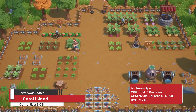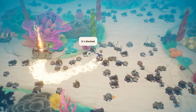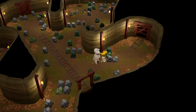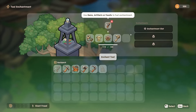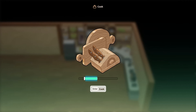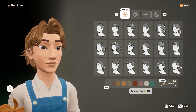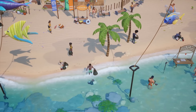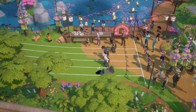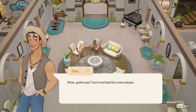Coral Island is a vibrant and laid-back reimagining of the farm sim genre, set on a tropical island. Players can create their own idyllic farm, live off the land, nurture animals, and build relationships with a diverse cast of townsfolk. The game emphasizes freedom and creativity, allowing players to transform an overrun island into a lush and lively dreamscape. The island is full of activities, from exploring beautiful environments and uncovering hidden treasures to completing community projects, helping restore coral reefs, and finding love and friendship among the island's singles.